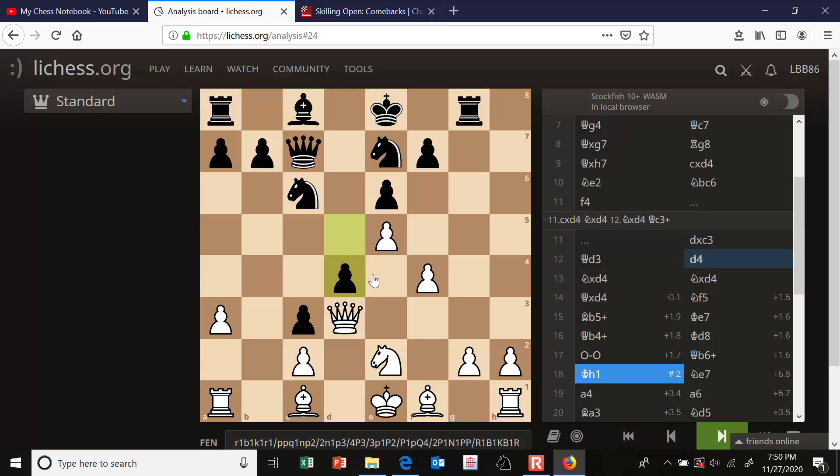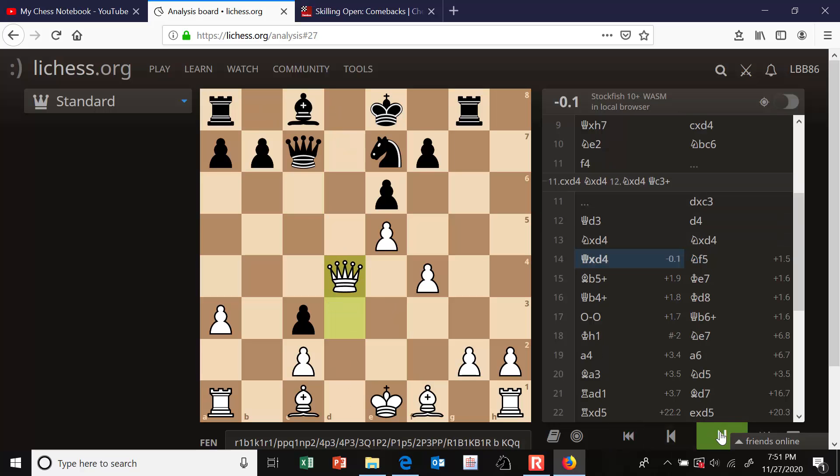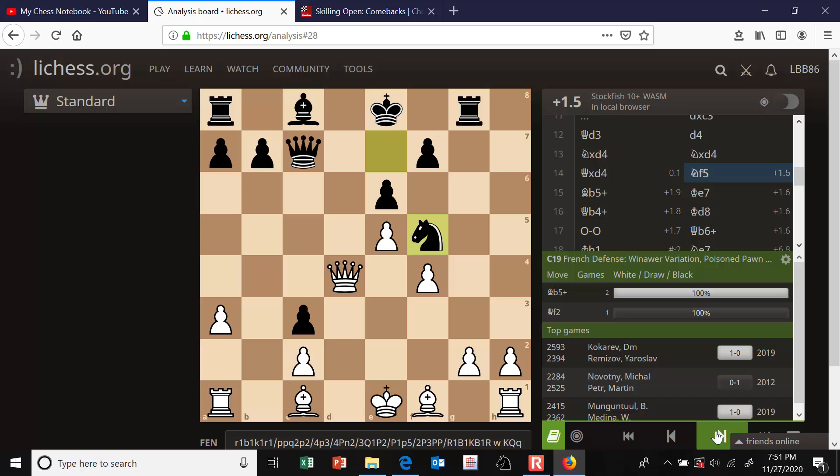It looks a little strange to give up that strong center pawn on d5 instead of the c-pawn. But my opponent's going to castle kingside - maybe he wants an open file for his rook. So I take the pawn, he takes back, I take back, and looking at the database we're following a couple hundred games. The move to play here is bishop d7 - you need to develop that bishop and castle queenside in a hurry. But my opponent made a mistake and played knight to f5.